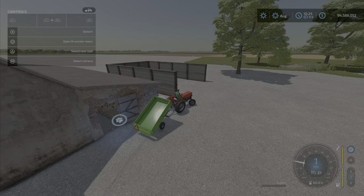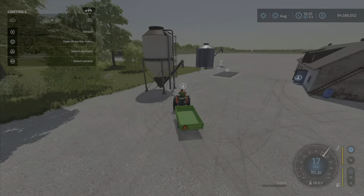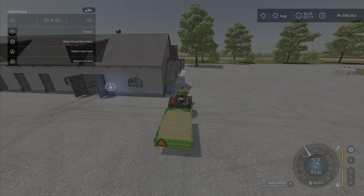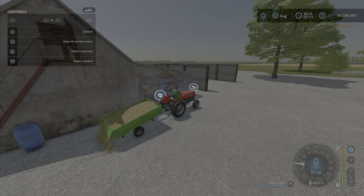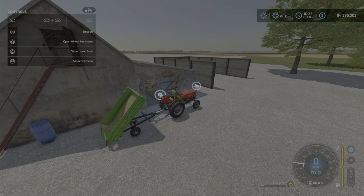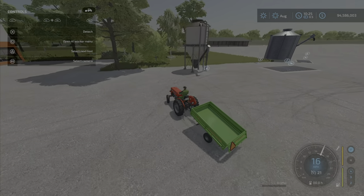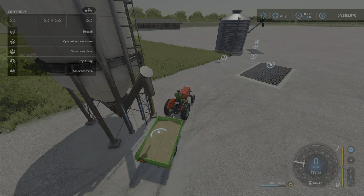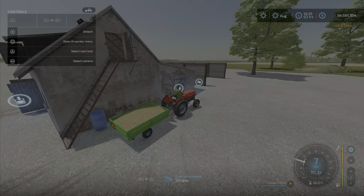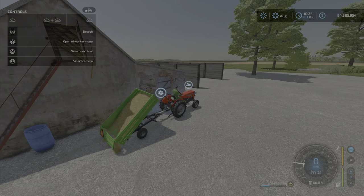We're going to fill it up with straw just so you can see the maximum. We'll try that trigger out here too — wow, it just pops up anywhere out here. That's pretty cool — you don't have to go inside, you can just put it out here. The trigger is pretty wide. It was a little tight getting inside that door; that trigger was hard to pick up on, but no need to complain. You can just drive outside the barn and do it like so. That's going to put us to about 10,000 liters of straw.